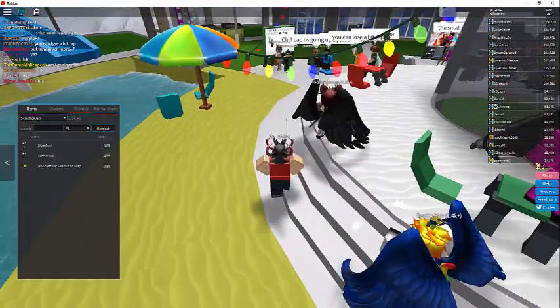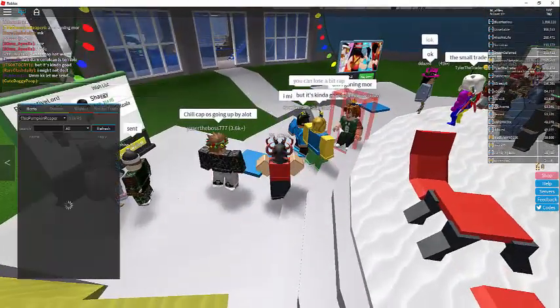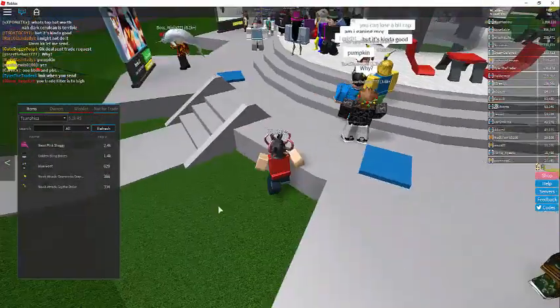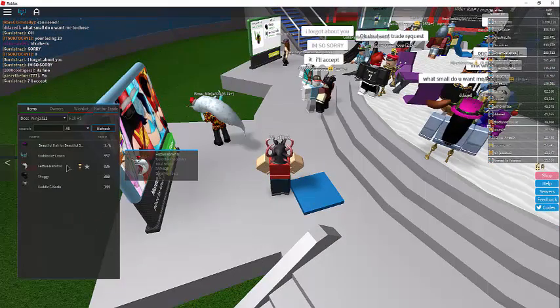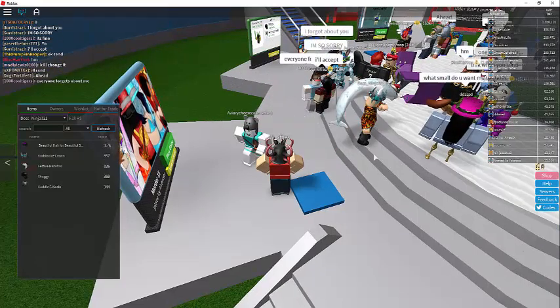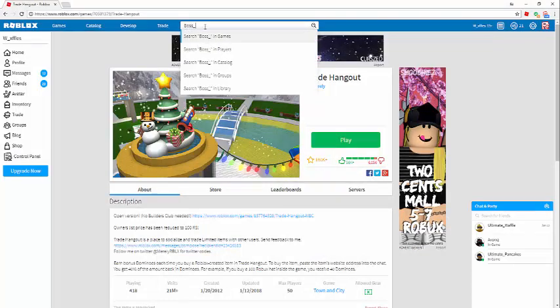Let's see here, where did he go? He's not there... wait, that's him — nope. Ooh, a narwhal! Maybe we're going to have to send on the festive narwhal. The username is boss_underscore_ninja321. We'll search him up.